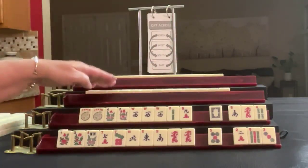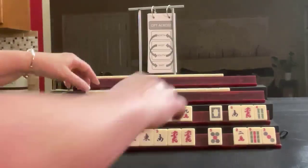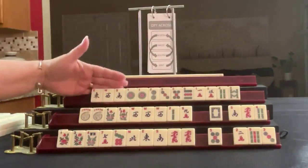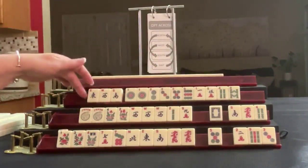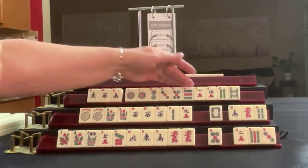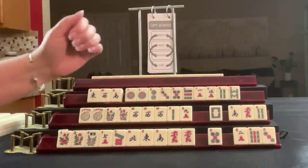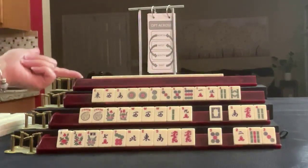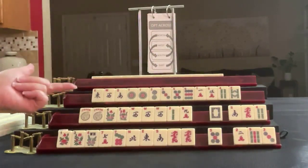Now we can see what we can do for Player 3, also known as West. We almost have news — missing a North. We have one, two, three, five, nine in dots with a pair of ones. One crack, five crack. And a four, eight in Bams. If these were your tiles, what would you focus on? And what would be your first pass?